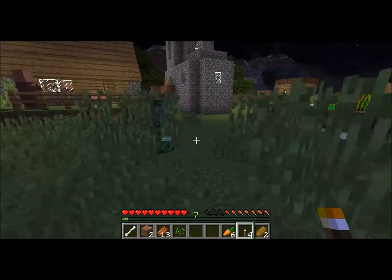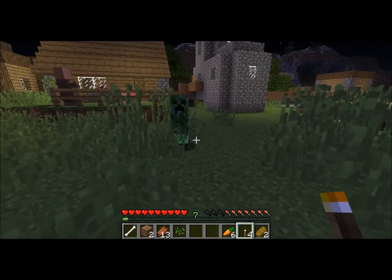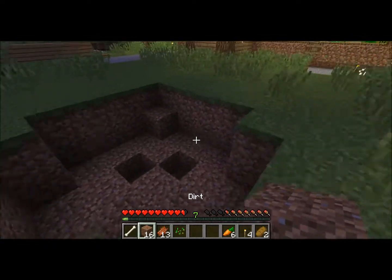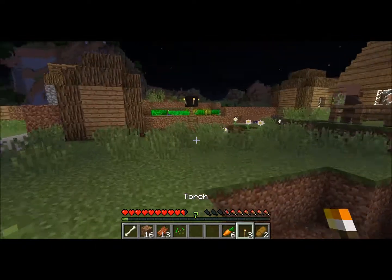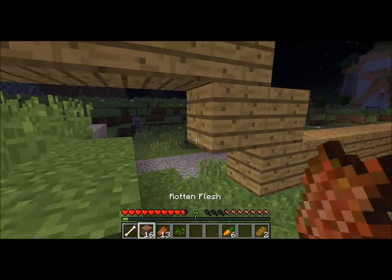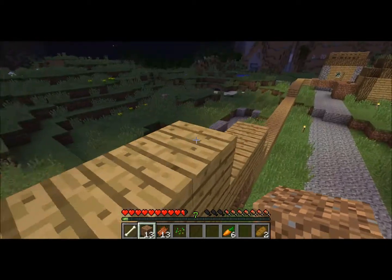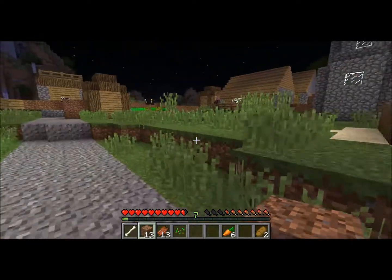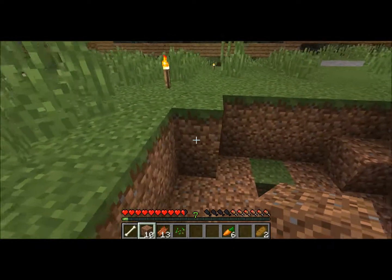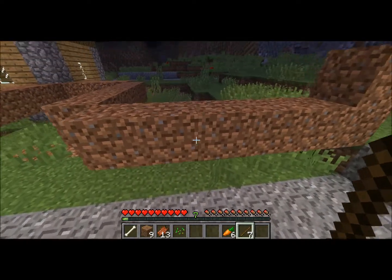Just get some blocks. Need to light this place up. I see a lot of bad guys down there — good thing I got those torches. I can't get across? No, you can't. That's the way I like it. Let me make some more torches. This is where I'm going to put my orchard, right here. Let's go creeper hunting.